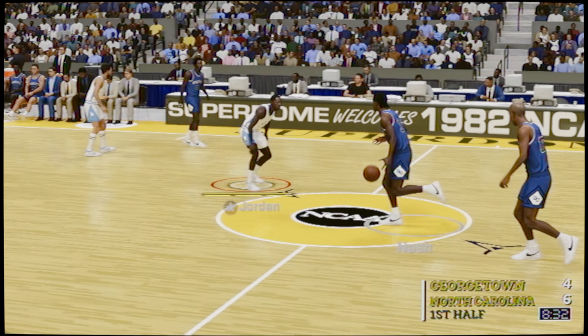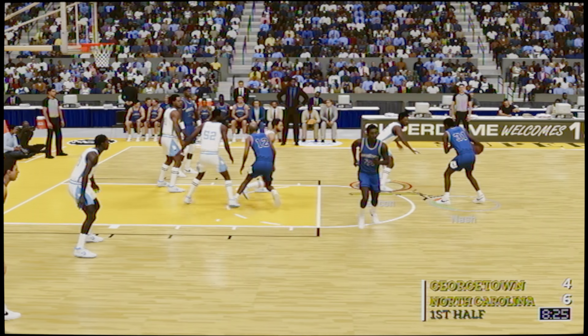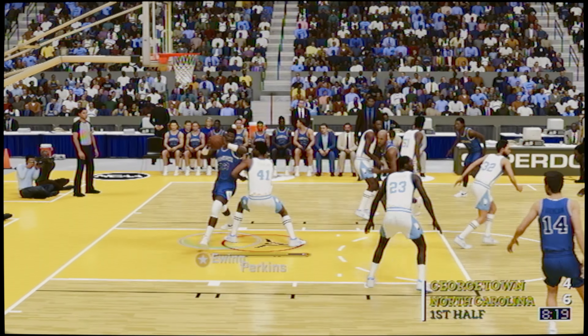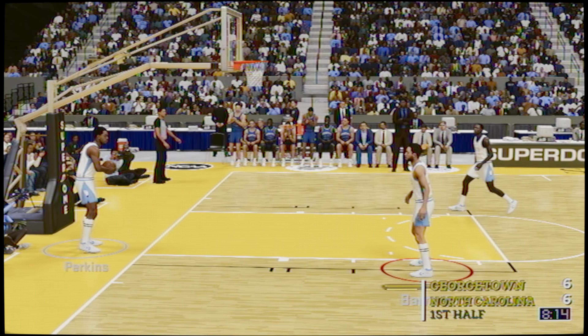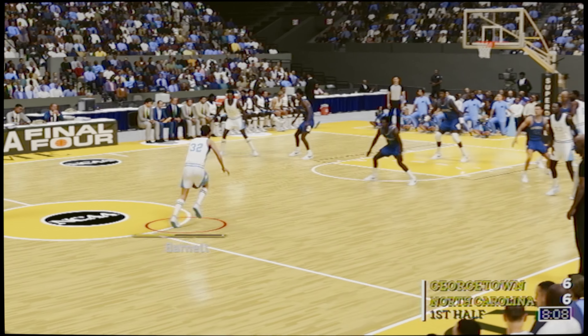As you see with defense now with this angle, I'm not really good at this angle. I usually use the 2K version angle, but I wanted to use this angle just to show y'all a close-up version of what's going on. Look at him — defense and strength matters in this game. Do you see how Patrick Ewing just elbowed me and moved me out of the way? It was kind of crazy, man.